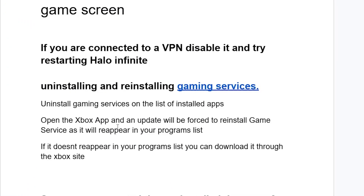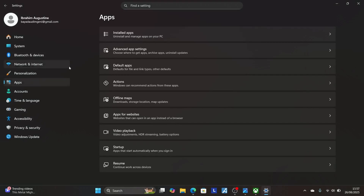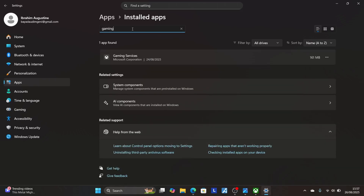After updating, the gaming services will be downloaded automatically. To ensure that gaming services has been downloaded, press Windows + I again, then go to Apps and then Installed Apps, and search for gaming services to see if it has reappeared. If it reappears after the update, you can relaunch the game and the problem should be fixed.